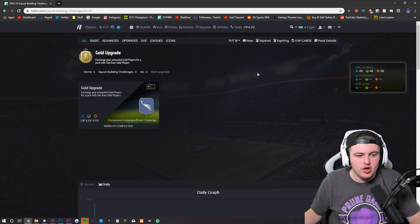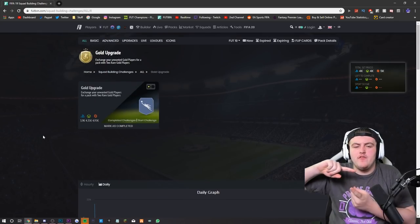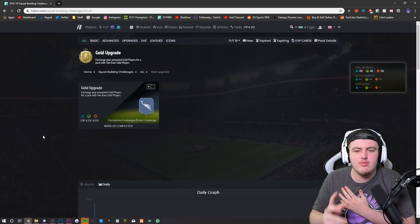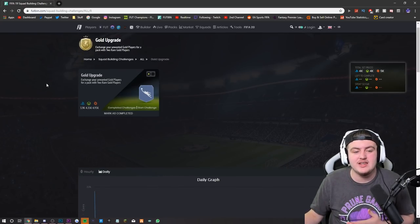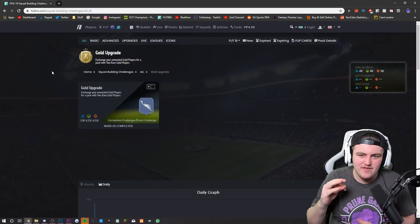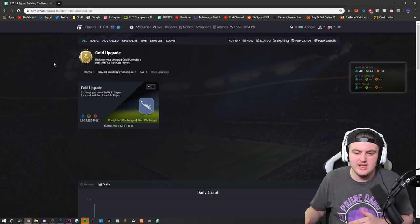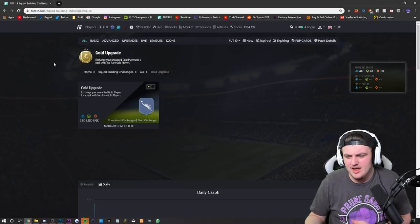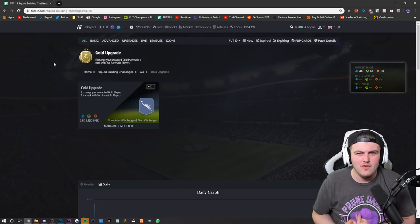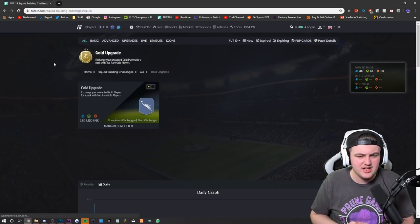Another SBC people like doing at the start of the year is the gold upgrade. Looking at the daily graph, at the start of the game it's typically only about 4,000 to 5,000 coins. If you get on early during the web app or early access and purchase gold players for around 350 coins on open bid, you can do a lot of these. However, if you don't have a lot of coins or don't intend on spending a lot of FIFA points, it's not really worth grinding out a lot of these — because you get untradable players back. You can get hooked and addicted on these, and when you get untradables in return, it's just not really worth it.